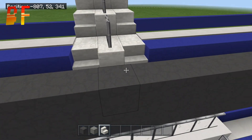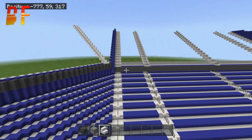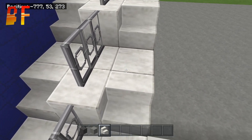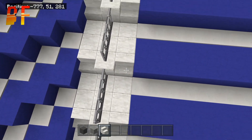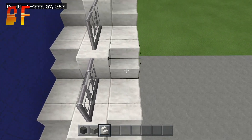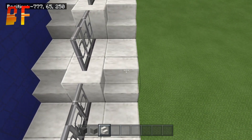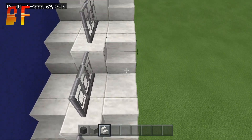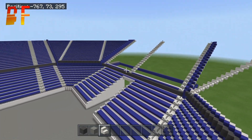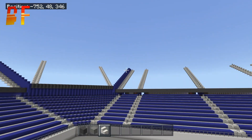For this tier, the stairs layout is the exact same as the bottom tier with one difference — at the back, these don't have stairs, so find the middle and put the stairs in there. These go up a little bit higher; with this one you go stair block, stair block rather than stair block, block, stair block. Go up one, two, three, four, five, six, seven, eight, nine, ten, eleven, twelve, thirteen, fourteen, fifteen, sixteen, seventeen, eighteen, nineteen, twenty — so go up 20 times all the way to the top.